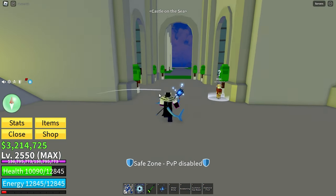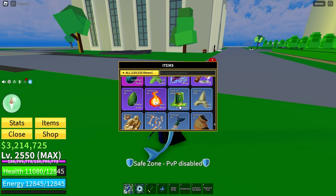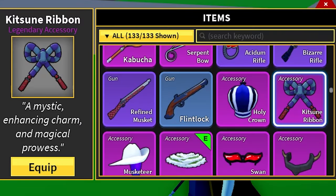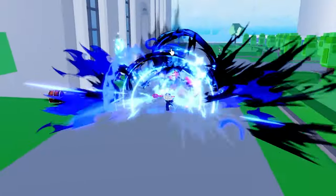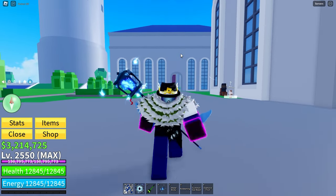I was very lucky — the first time I ever did it, I got the Fox Lamp, and there was still time left on the timer. So I went around, grabbed more embers, and got the accessory the Kitsune Ribbon as well. I think the Fox Lamp is a pretty good weapon. If you enjoyed, please like and subscribe. See you all next time.